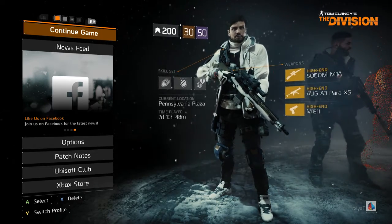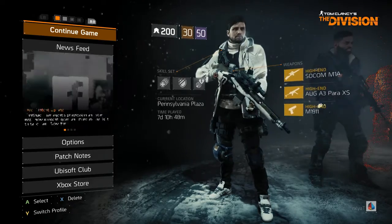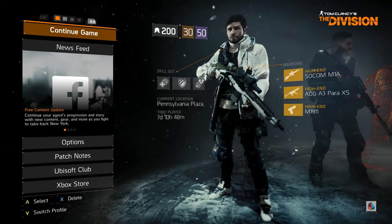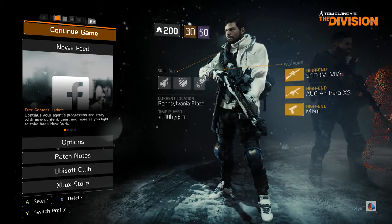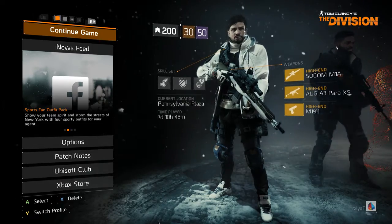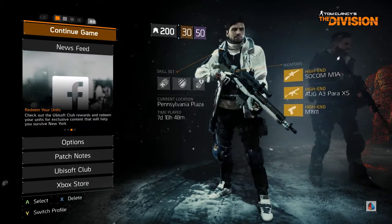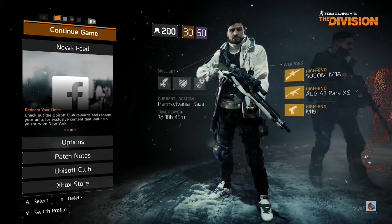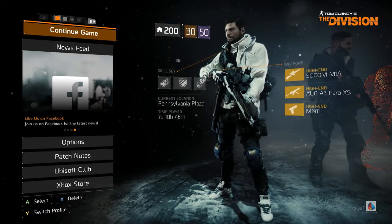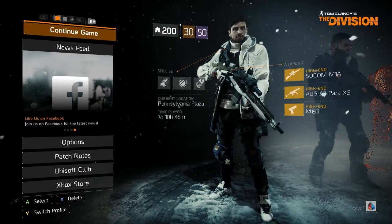Hey, what is up guys? It is Roder or Taylor here and I'm back with a brand new My Division Agent. This is going to be episode 6 and this is going to be the last one before the Underground expansion drops on the 12th. We're now at 200 gear score, still level 30 PVE.